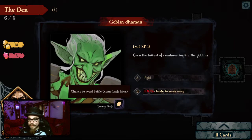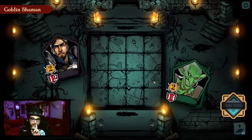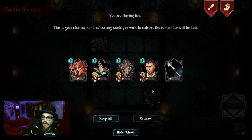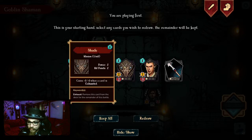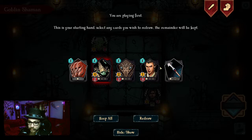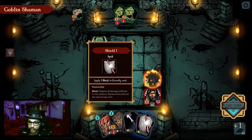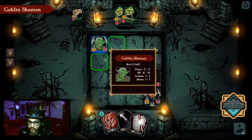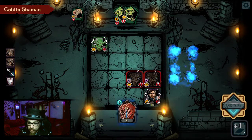I've got a 100% chance to sneak away, but should I just fight? Will it actually give me any benefits for fighting — like, will we get rewards and stuff? You are playing first. This is your starting hand — select any cards you wish to redraw. I don't know what I'm meant to be doing, so I'll redraw that. This guy looks terrible. Can I put this guy here? I can put a shield up if I really wanted to. We'll do a whole wall of people!